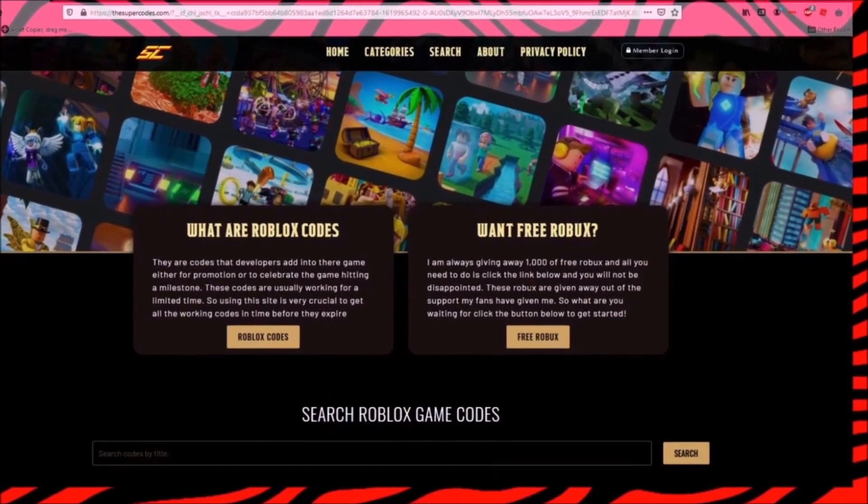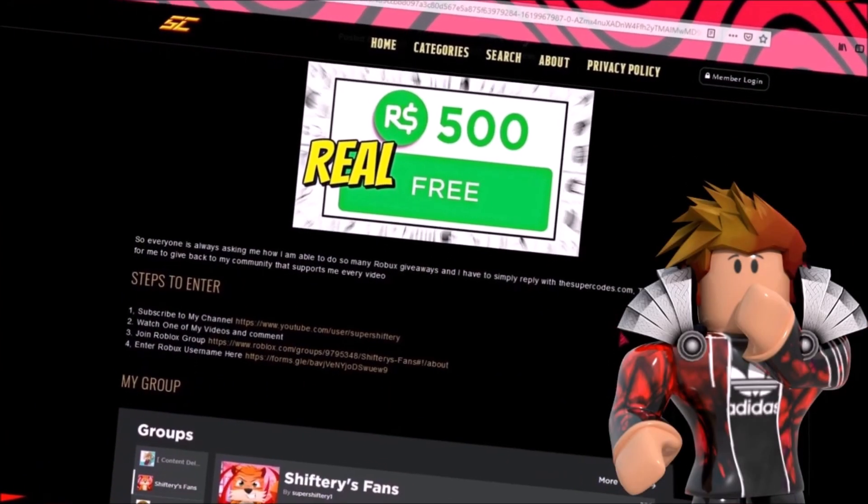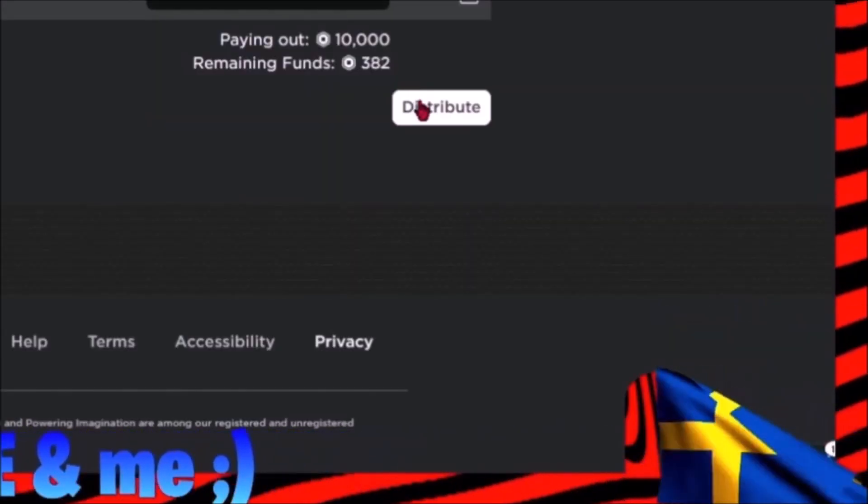Once you're on the website TheSuperCodes.com, just scroll down and click the button that says free Robux and complete the steps to get 10,000 free Robux. Anyways, let's get right back to the video.